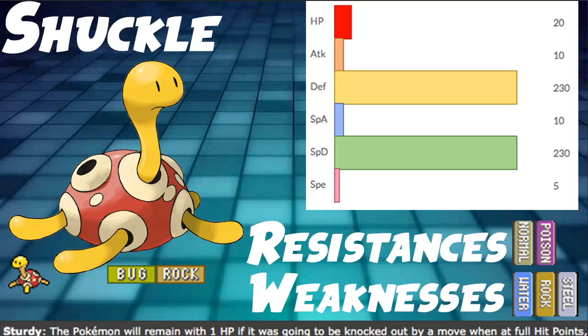So Shuckle has a Bug/Rock typing — pretty weird. It has two resistances and three weaknesses, which is not too bad, not too great. More weaknesses than resistances is never ideal, but it's not terrible since it's only three. And having no quad weaknesses is very good. It also has a solid ability in Sturdy, which acts as a natural Focus Sash, especially given its very low HP.